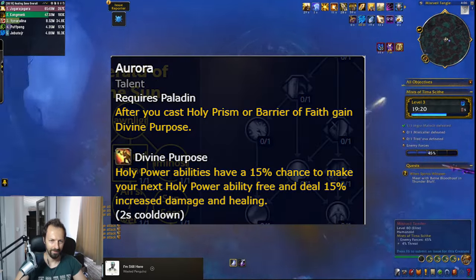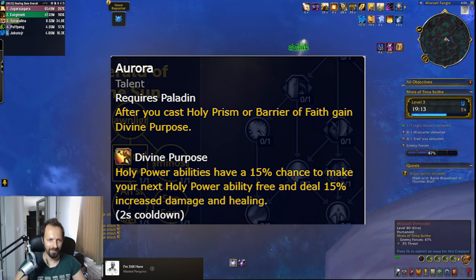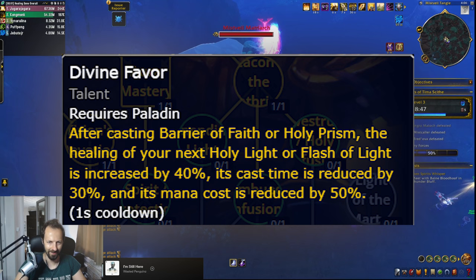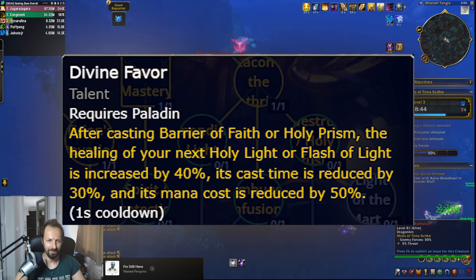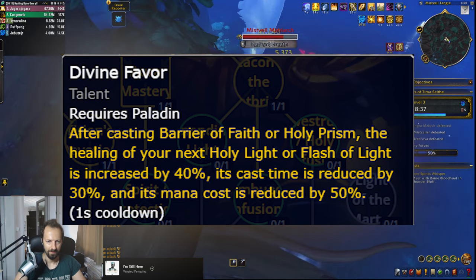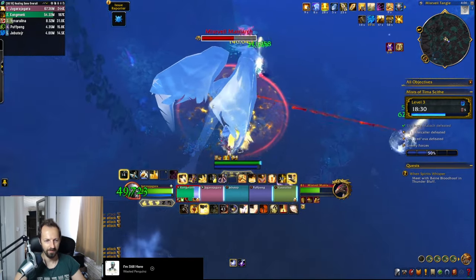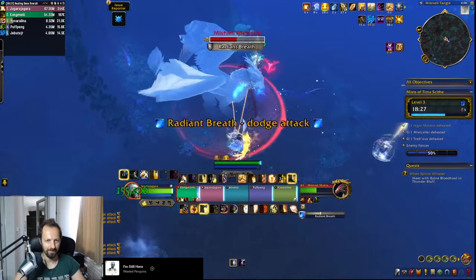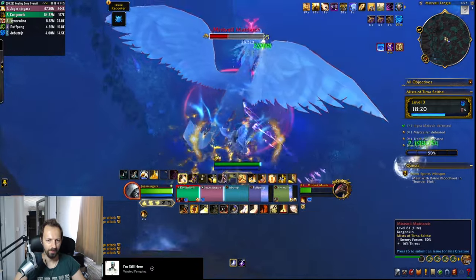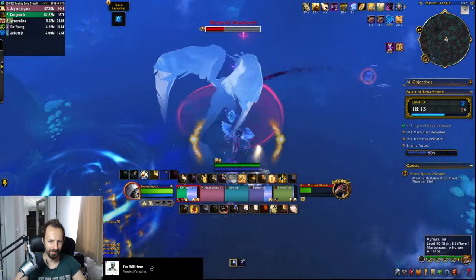You even get a talent which increases your synergy with Holy Prism, which activates Dawnlights in the first place. You're also getting a free Divine Purpose after you use that button, which buffs your next Holy Power Spender and makes it free. That synergizes even better with another talent on the regular Paladin tree — Holy Prism buffs your next Holy or Flash of Light, which you can combine with Infusions of Light to cast a monstrous Holy Light that's like a small Lay on Hands. It's kind of weird to stop melee and then start casting, but those Holy Lights are so powerful that it also feels bad to waste them. At the end of the day, that's something we have to get used to, and it could be quite beneficial if you get stuck out of range and need to heal from a distance.